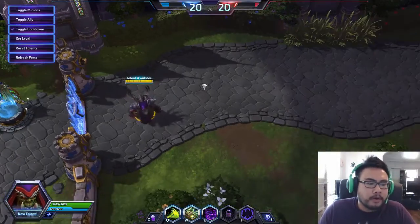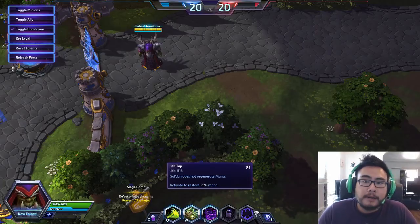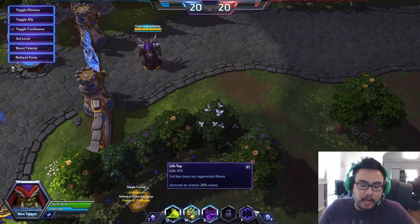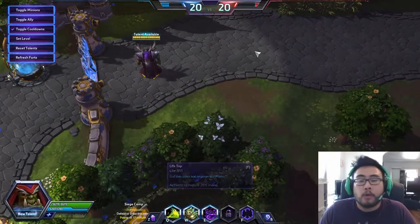So if you don't know much about him, his trait is Life Tap. Gul'dan does not regenerate any mana. Instead, he will take from his life and provide himself mana. You can activate it to bite a little chunk — sort of a quarter of your mana — back.